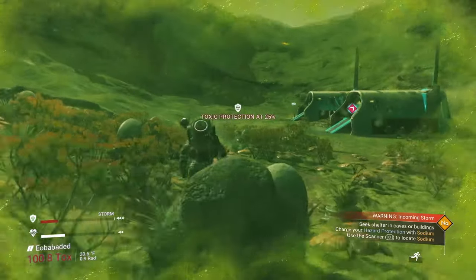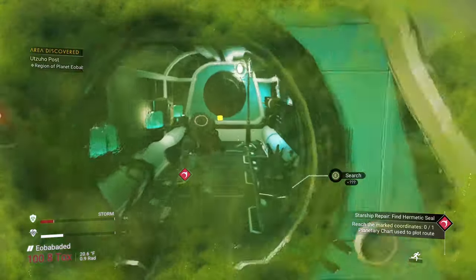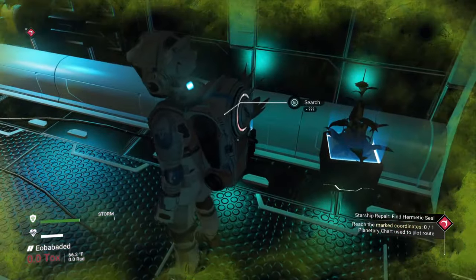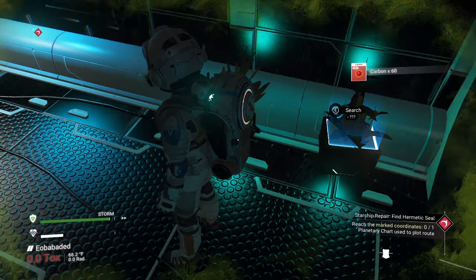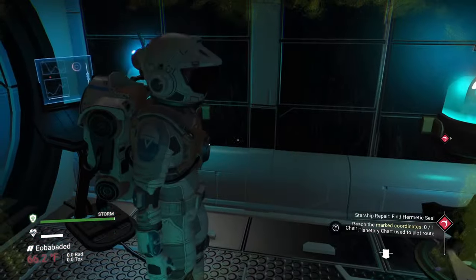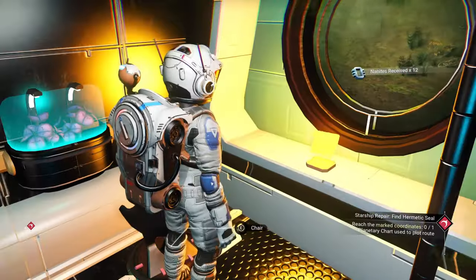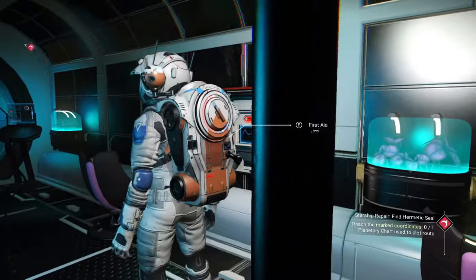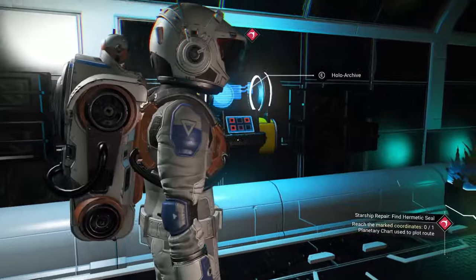Looks like we've made it — we're going to run to the first one we have here. We're protected from the storm now. A couple things to do here: any plants you find in these emergency caches will give you carbon, usually, and more than once — gather it. Use the free items that you're getting. Look at that: 120 carbon just from those two little plants. These cubes will give you navigation data, and sometimes just nanites. One item here is first aid — if you have knocked a heart down, you take one of these and it'll increase it by one.